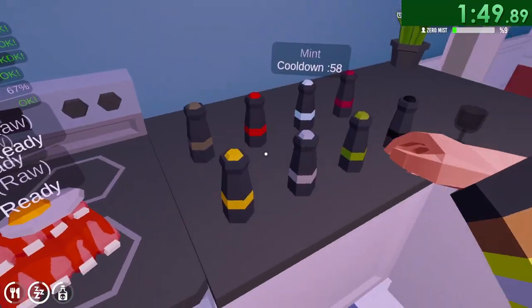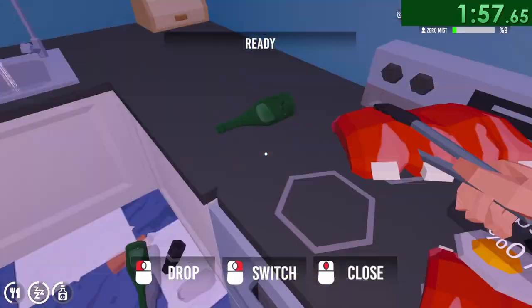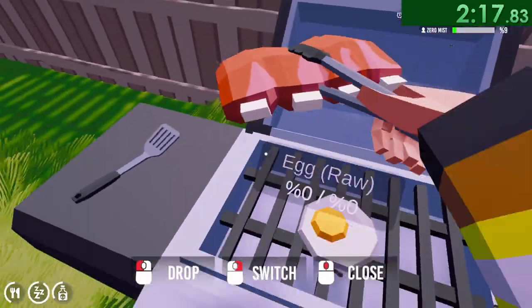This is perfectly timed so when I return to the house, the champagne is just getting off cooldown, and I can finish the seasoning. Once the food is ready, I take the two ribs and throw them towards the grill. This saves a decent amount of time. Then I walk the egg over and pick up the ribs off the ground.